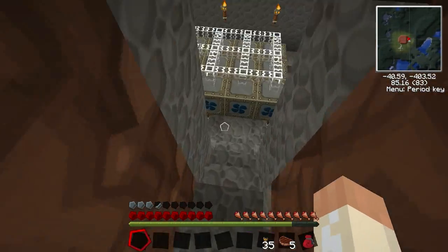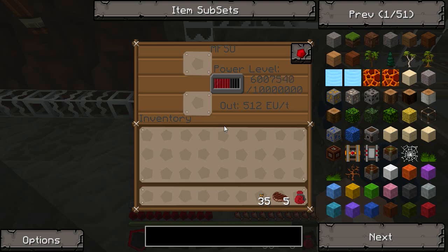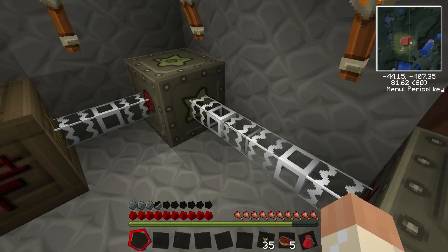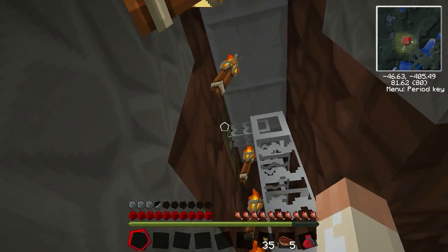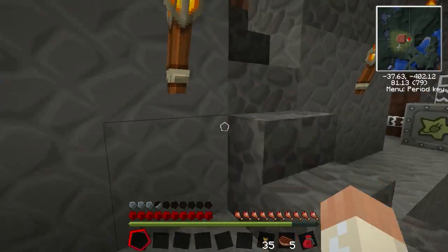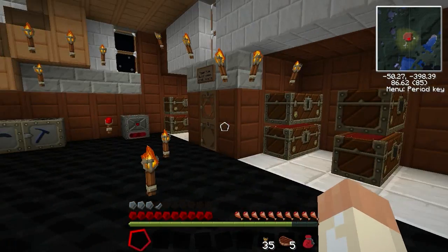Down here is the power room, where I recreated the water generator — exact same setup, just a little bigger. I've got an MFSU right here generating power, which goes to a medium voltage transformer, then into an MFE, then to a low voltage transformer, which runs up here to a bat box. The bat box connects to all the machinery. There's also a red power bat box which goes upstairs where I have solar panels powering it.